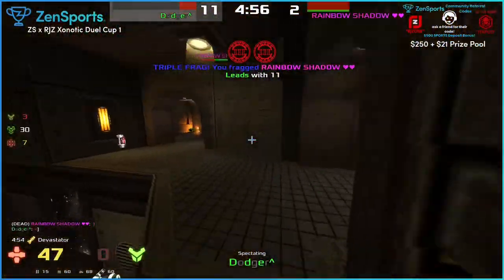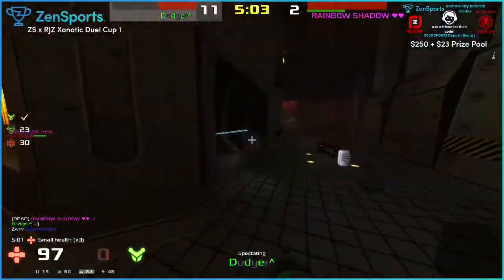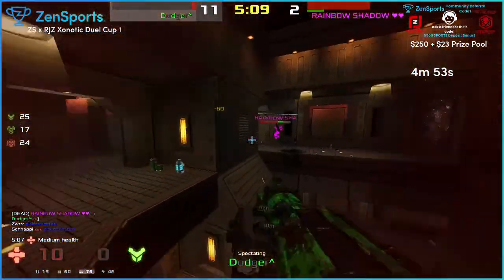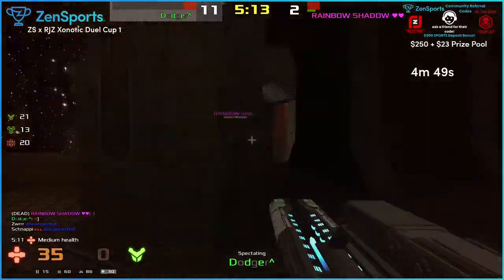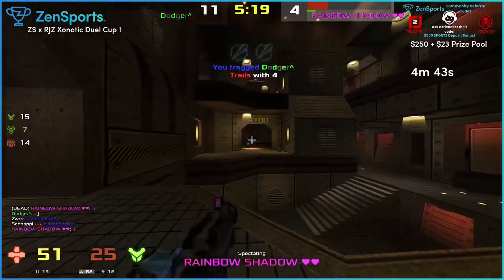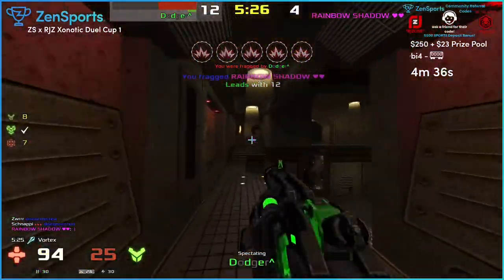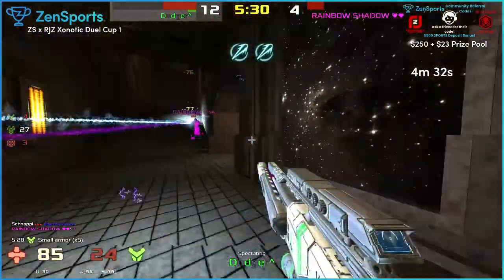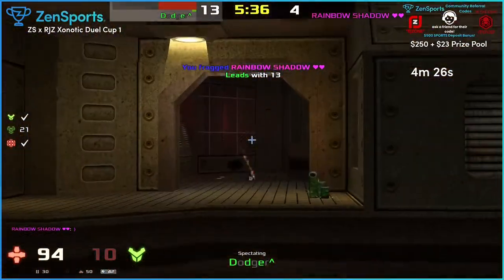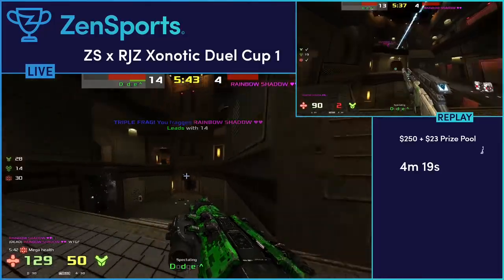Wow, good shot from Dodger out of the teleporter. It doesn't seem like he knows Rainbow's spawns, but it also doesn't seem to matter. Rainbow's got a little bit of a stack going - he's got health and he's got armor. Not anymore - that was ridiculous. Oh, he gets him again. Dodger's in a sticky position here. But Rainbow's made a mistake there, he should have gone to the 100 armor. I don't know why he's shooting the vortex close range, doesn't make any sense.